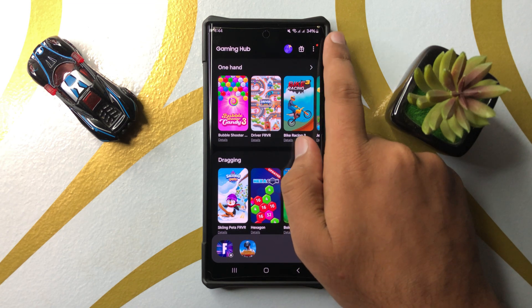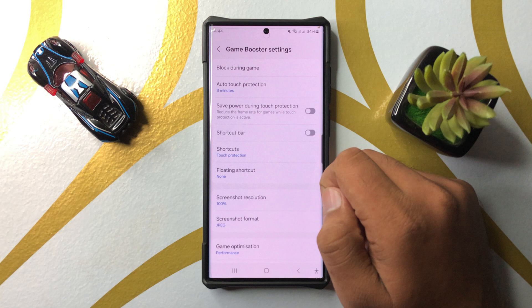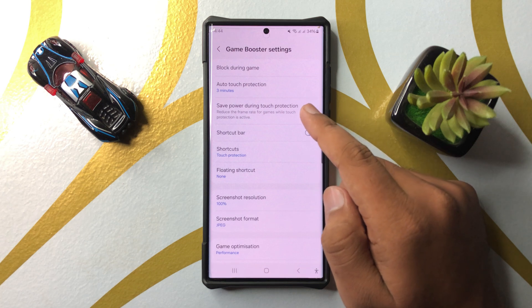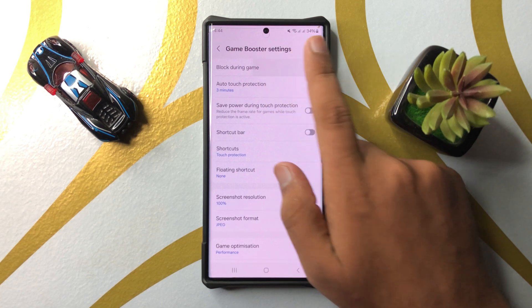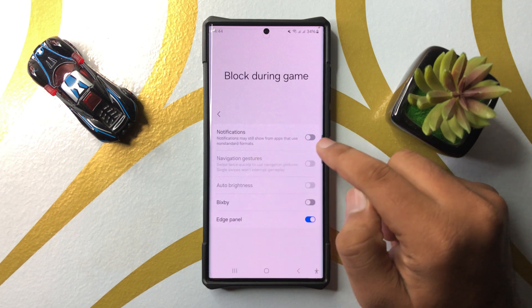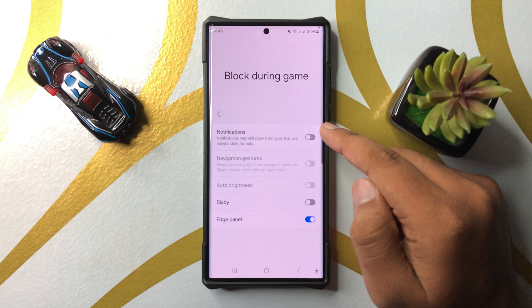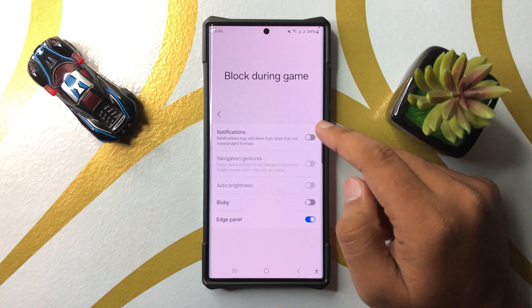Then click on Game Booster. Now here, click on Block During Game. Here you will see the notifications button.